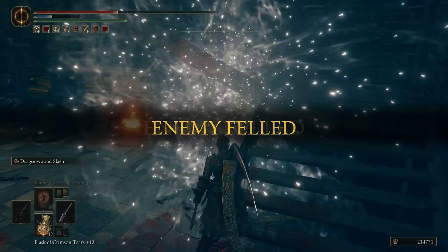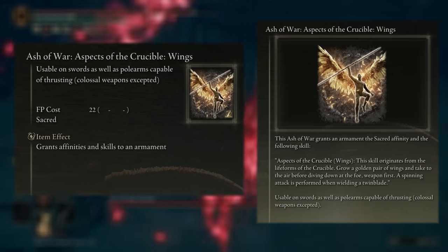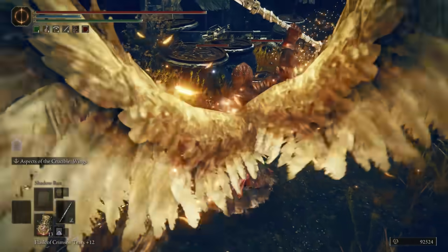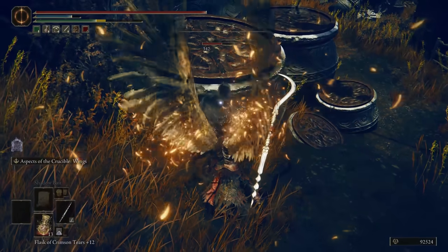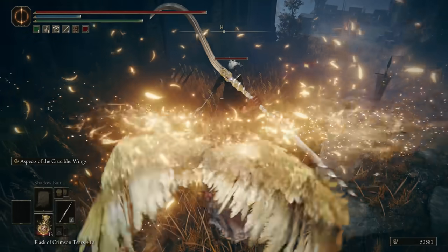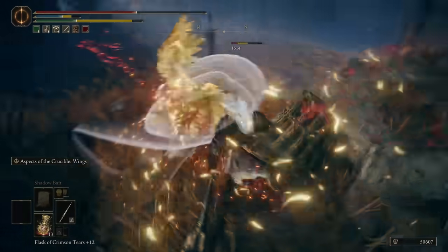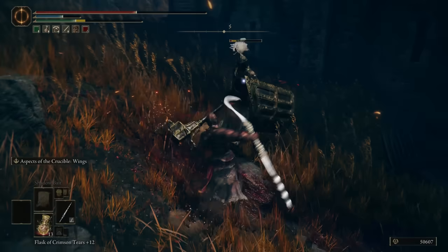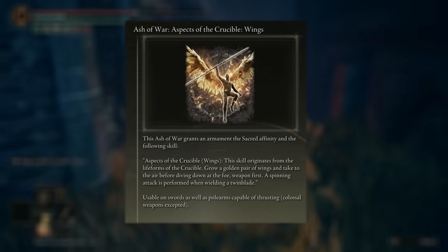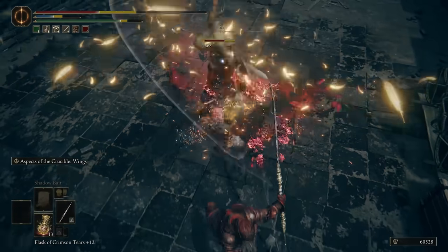Taking him down will yield us that awesome winged attack we've just been faced with — the Aspect of the Crucible: Wings Ash of War. It can be applied to both swords and pole arms, but the best thing to put it on is one of the twin blades, to perform this relentless forward spinning attack. The most useful thing about this move is how it begins by leaping back up into the air, automatically establishing distance from most enemies and preventing them from interrupting the attack. The skill is said to originate from the life forms of the Crucible, and whilst it isn't the only Aspect of the Crucible found in the DLC, it is the only Ash of War, so make sure to try it out.